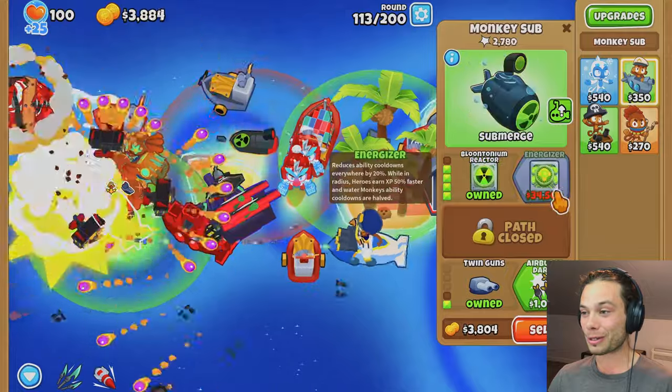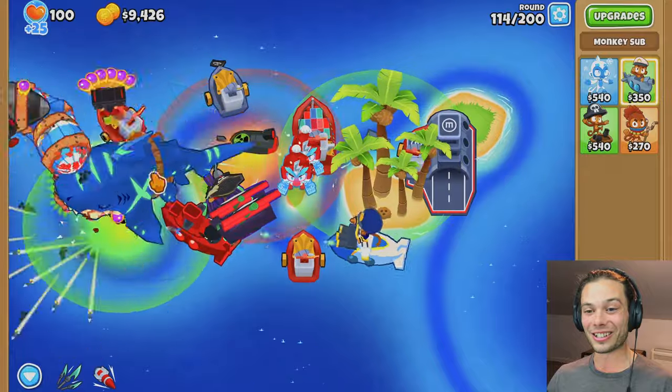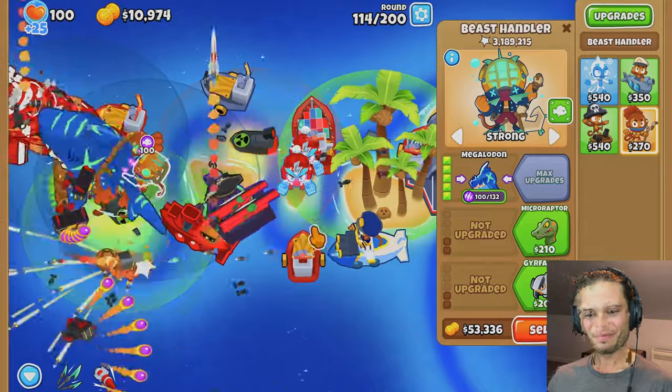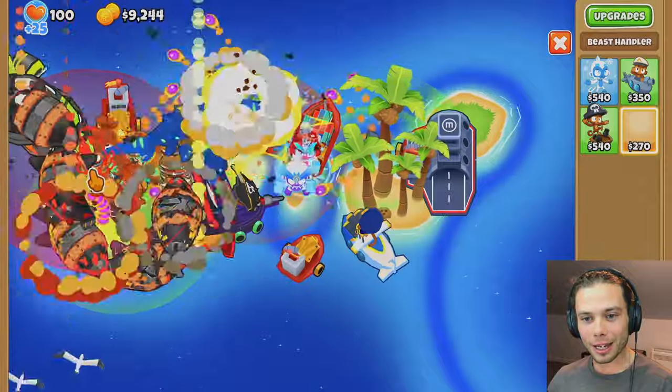Already back up to five grand, which I'm going to spend on the Bloontonium Reactor because I just want this guy going even faster. That Megalodon is going to get some real work — it already had 3 million pops and now it's just going to continue on from there. I'm trying to place down a couple more Beast Handlers because the Megalodon isn't fully max powered.